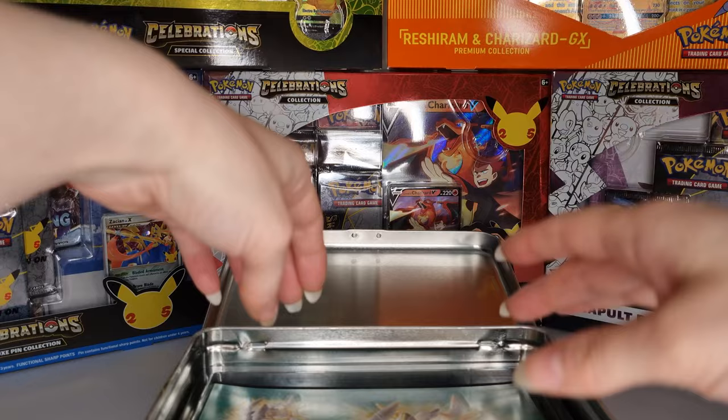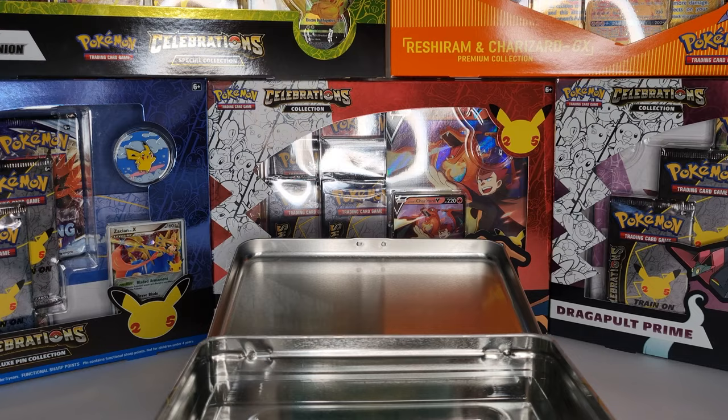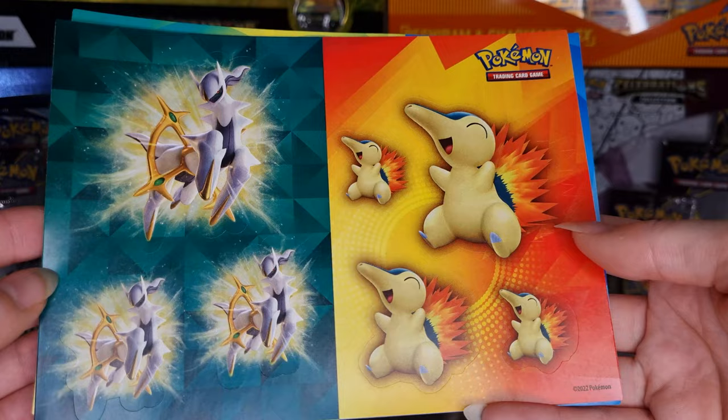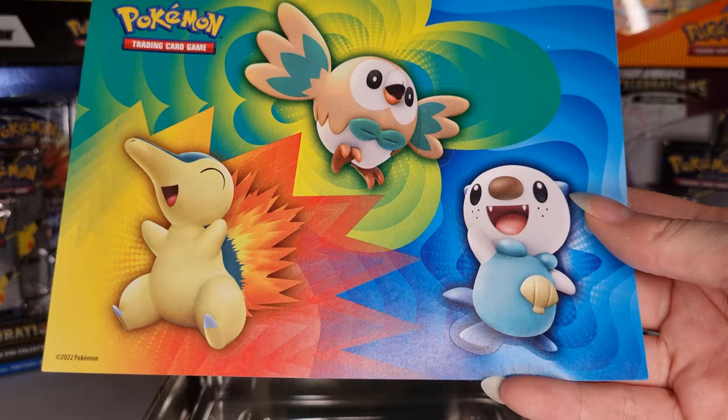Next up we have the sticker sheets. We get a full page of Arceus, then one of both Arceus and Cyndaquil together, then a cute little page of Rowlet and Oshawott together, and then finally all three starter Pokemon.